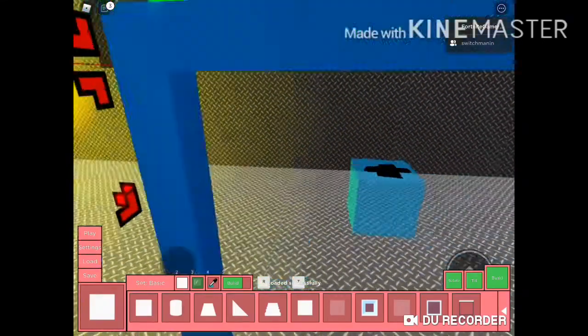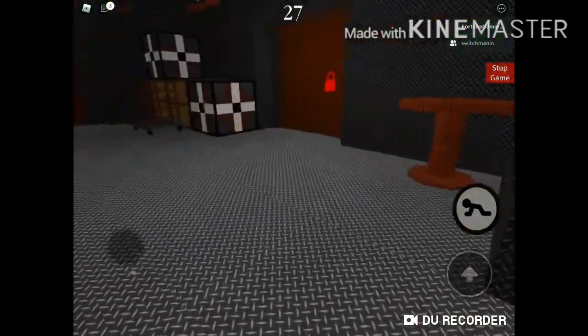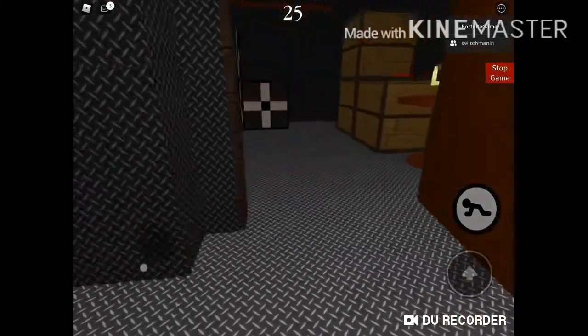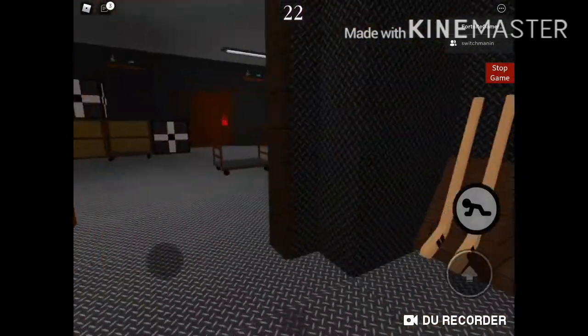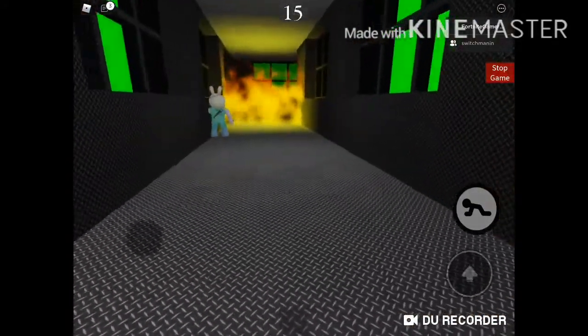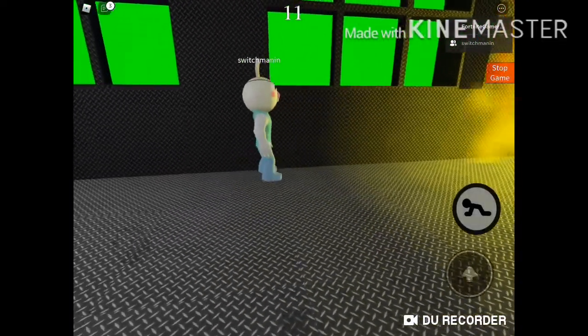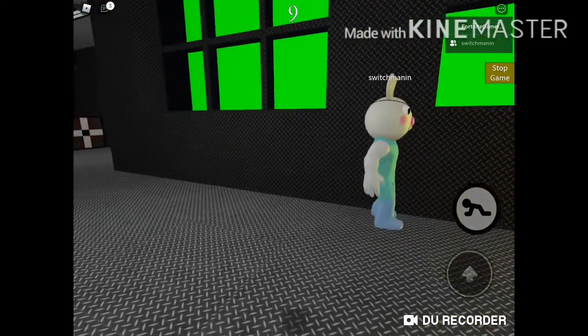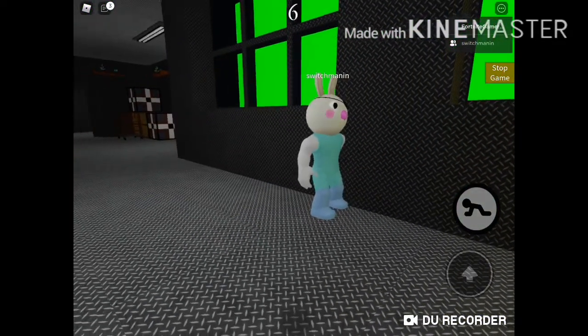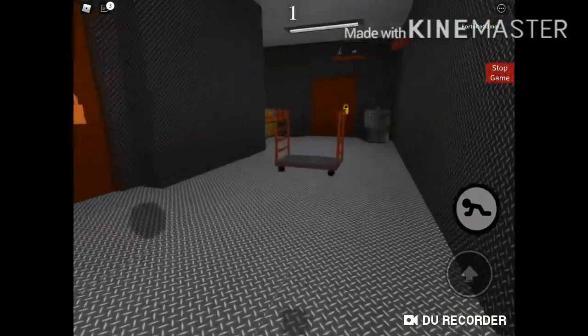There's a tunnel that leads to Chapter 14. Chapter 14 is the Underground Warehouse. My screen is still loading — I've seen this glitch before with friends. Let me rejoin — I'm gonna leave and join back.